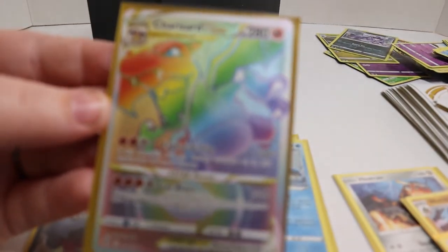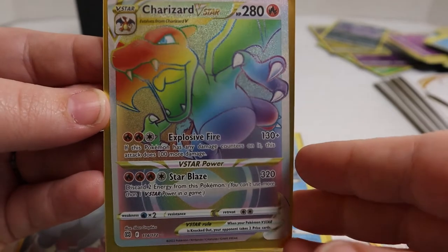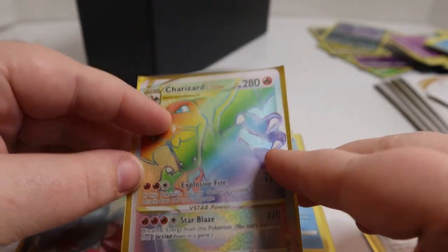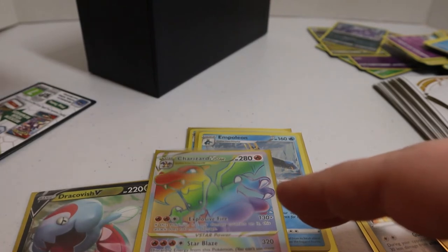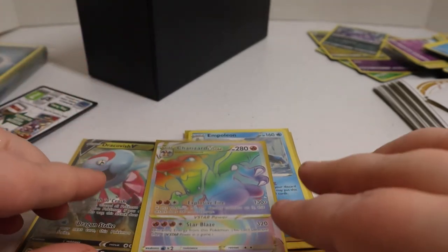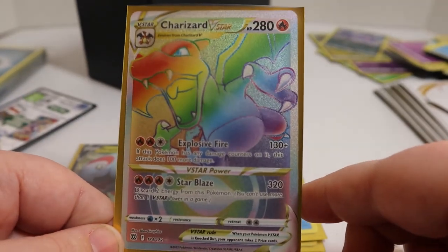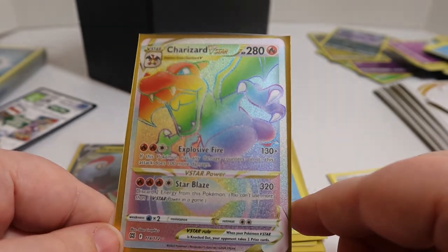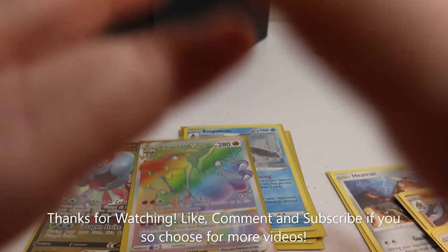I'm going to have to get this in a nice hard case so it can be extra protected. Such fun art — our Charizard V-Star, so pretty. I hope you guys enjoyed opening this pack with me — I had a lot of fun. I'm just so thrilled that I got this Rainbow Charizard V-Star. That was our Elite Trainer Box for Brilliant Stars, and I will see you next time. Bye!